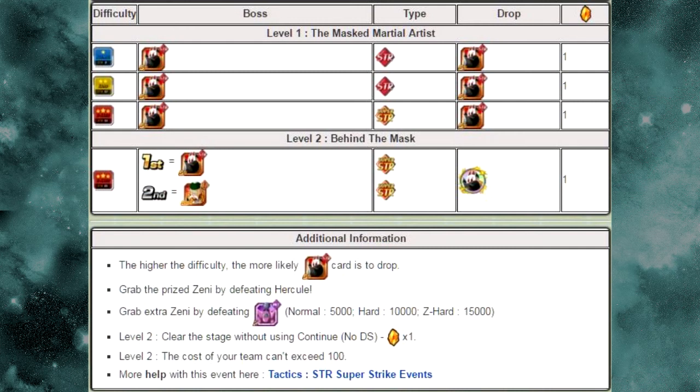Now let's go over the event — the Masked Martial Artist. Level 1, you go up against Grandpa Gohan. He has an abysmal drop rate. When the event first came out, I had to grind it about 70 times just to get Super Attack 10. It was a pain. The map is just large, so navigating through it is a pain in the butt. But get him — get one unit at Super Attack 10 and a second one at Super Attack 5, so you can token both of them and get them to Super Attack 15.